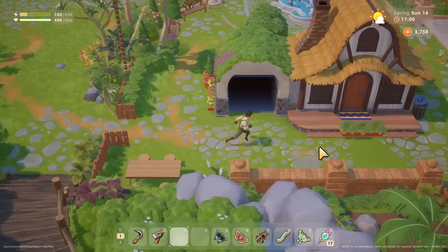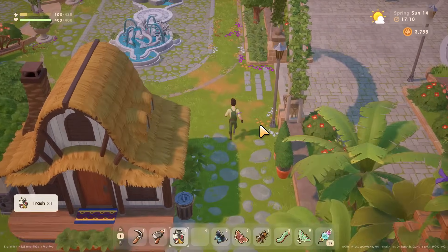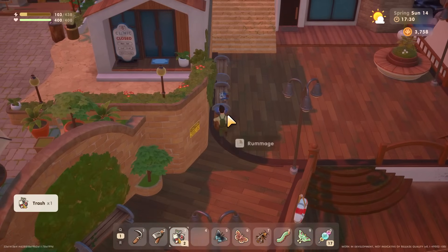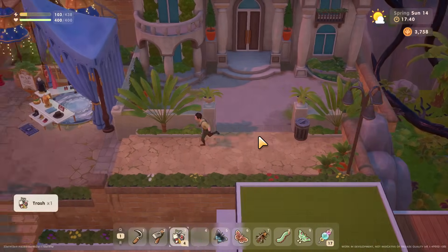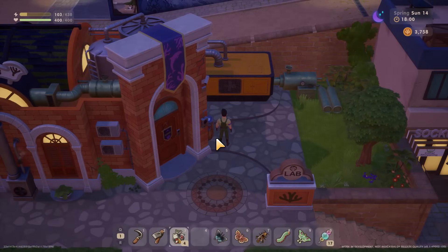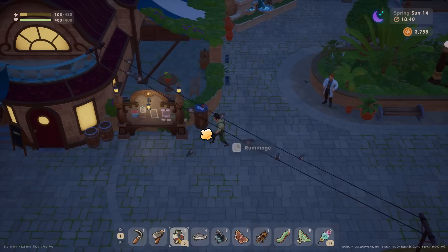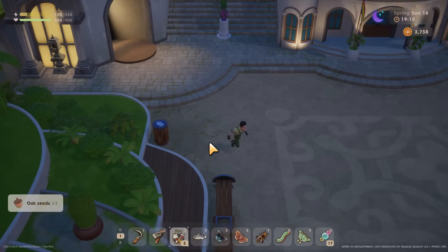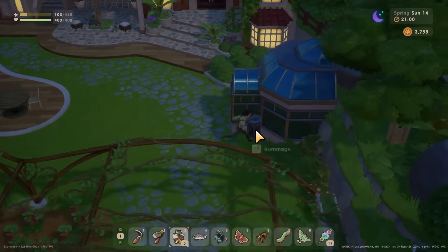Tip fifteen: while out in town, make sure to check trash cans. This might sound disgusting but you can find some awesome items in them. One great thing about Coral Island is that you won't get any negative effect if you check a trash can near an NPC — if someone walks by while you're searching, they will not be offended and you won't lose any friendship points. So go crazy and search those trash cans.